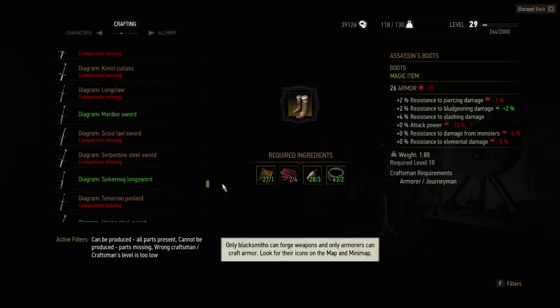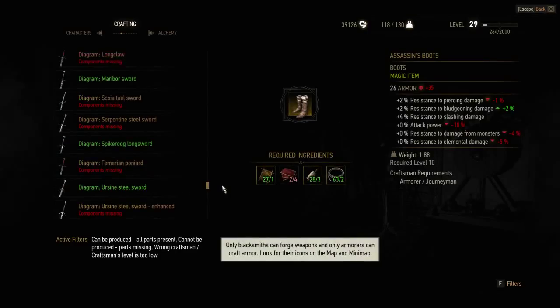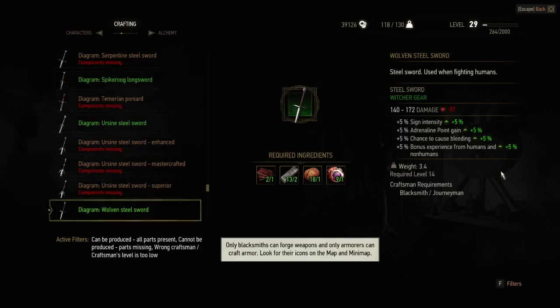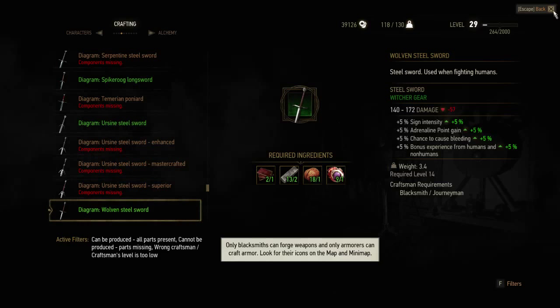Let me show you how the steel sword looks. Here it is — it's a normal sword. There's not a lot to say about it. Now I'm going to the last location, which I expect will have the silver sword, and then this guide is done.